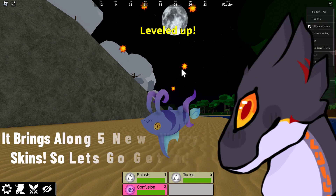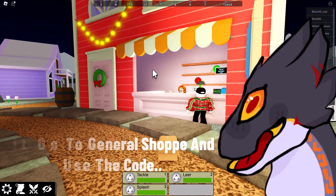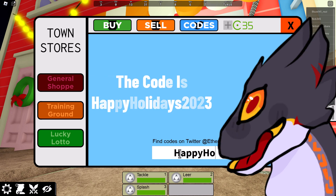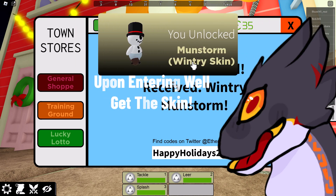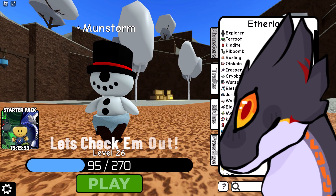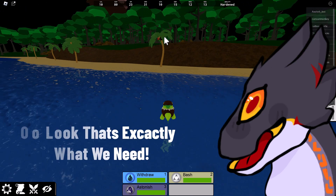The first one is the Wintry Munstorm, which is the easiest. All we have to do is go to General Shopee and use the code 'HappyHolidays2023' when redeeming it. We should get the skin — and there it is, we unlocked the first skin! I like it pretty good. That's one skin down, we have four left.